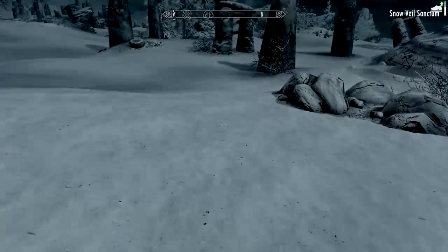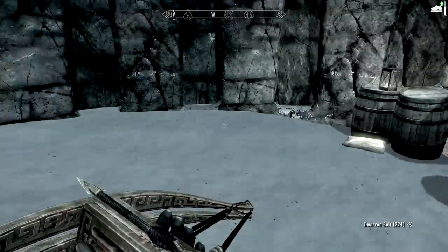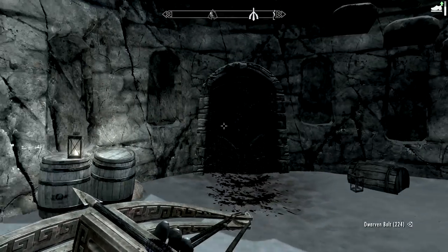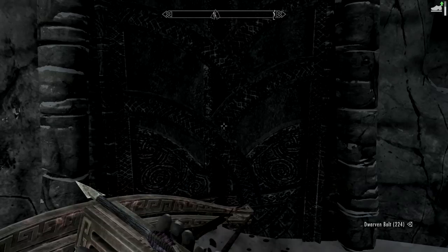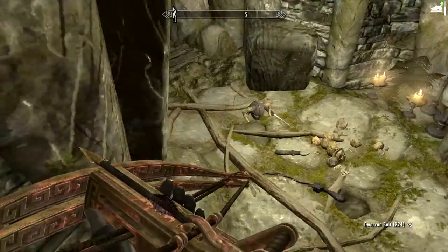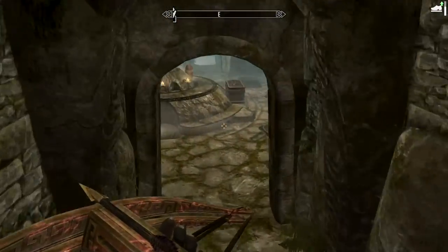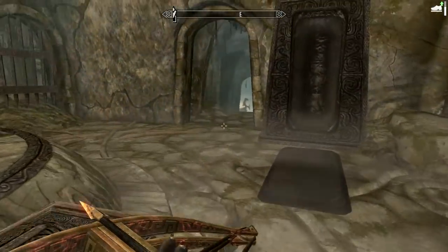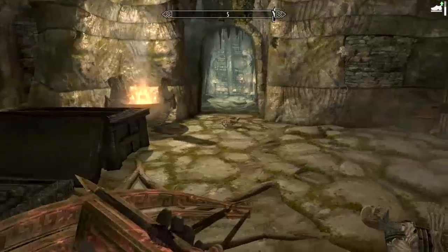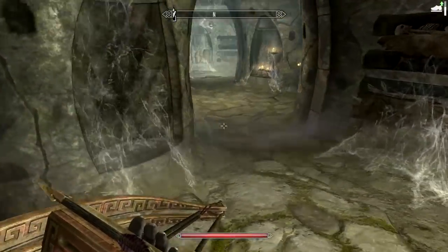Didn't think I'd be back here anytime soon — welcome back to Snow Vale Sanctum. From Snow Vale Sanctum there's supposed to be a model ship, which is not on the shelf. I'm here to go through the place and find it. The place has been cleared and it's one that doesn't respawn, so there shouldn't be much trouble getting through to where that thing is.